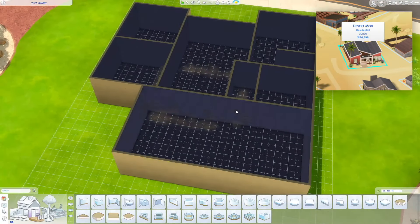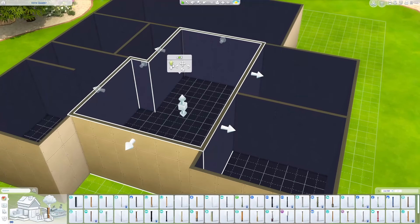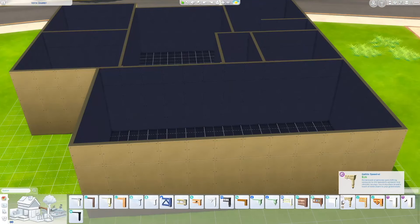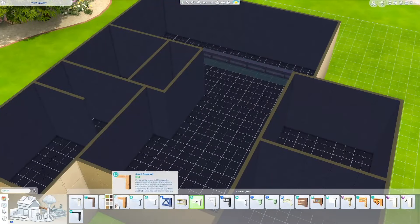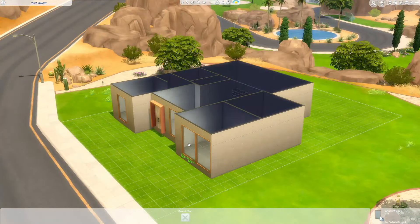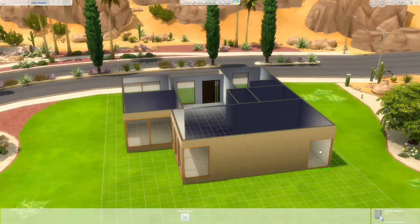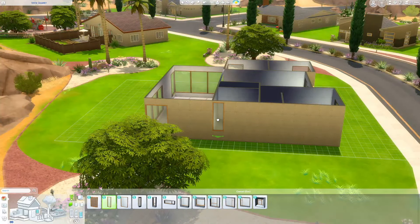Welcome back to another Sims 4 speed build. Today we're in the beautiful world of Oasis Springs building a mid-century modern inspired house on a 30 by 20 lot. The house itself took shape pretty quickly — I was toying with a bunch of different designs previously before I settled on this particular one. I tried ones with a second floor and stuff but it didn't really work out. This house has three bedrooms and two bathrooms.